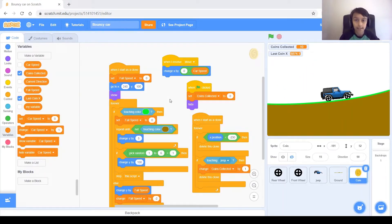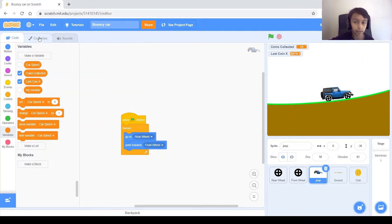So for this step, we are going to add another level. The first level will be a Jeep on Earth, and the second level will be a buggy on Mars with less gravity, because on Mars there's less gravity than on Earth. We're going to make new wheels for the buggy, add the buggy car, and then a new ground that looks like Mars with different hills and things.